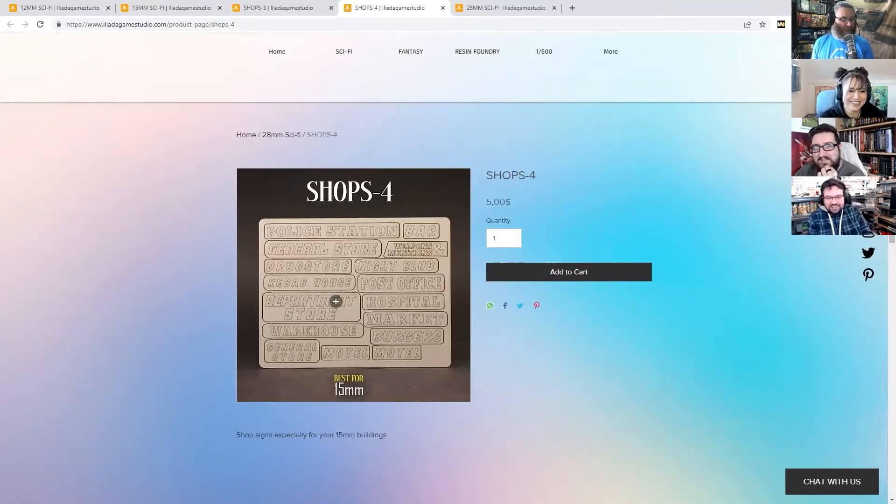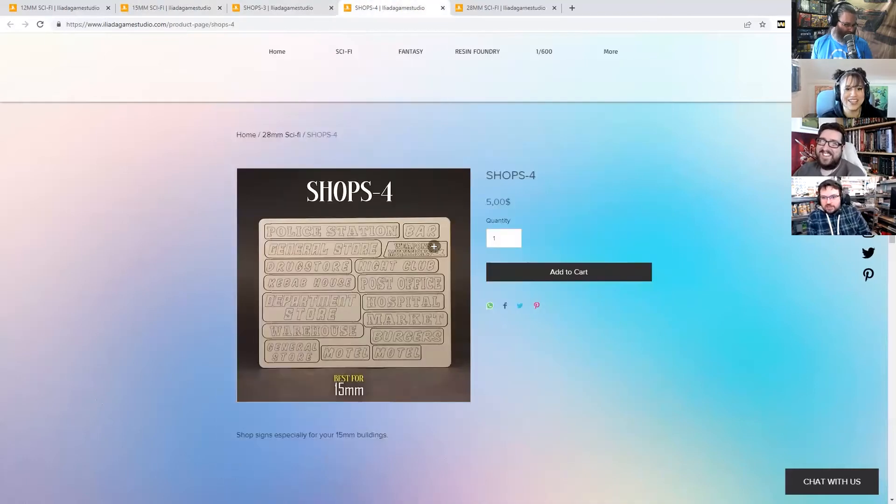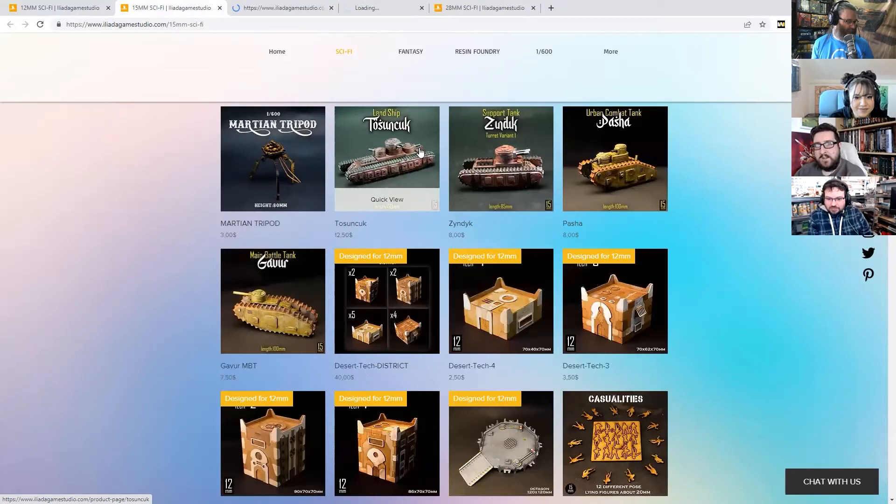There are some slightly more regular shop fronts as well - probably boring unless you stick them together with the funny signs to make combinations like 'Hospital Burgers'. Like on the last one we had 'Cyborg Club' above the door and 'Nightclub Drugstore' running vertically down the side. The little resin tanks are also there for when the Martians come.